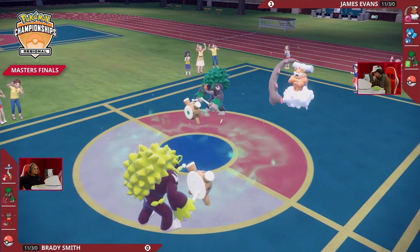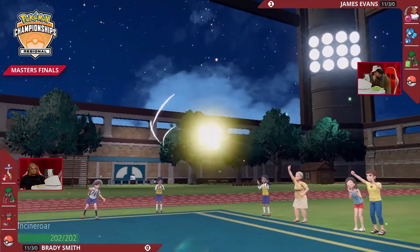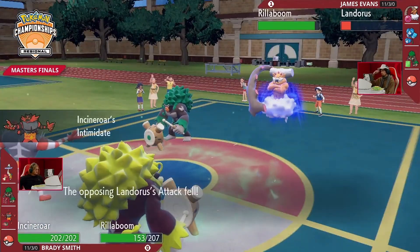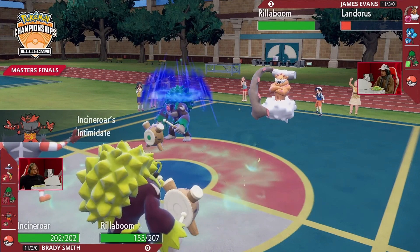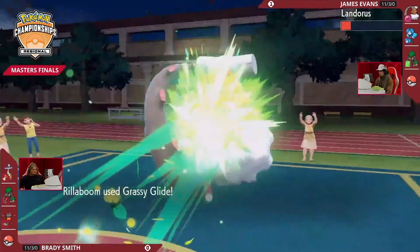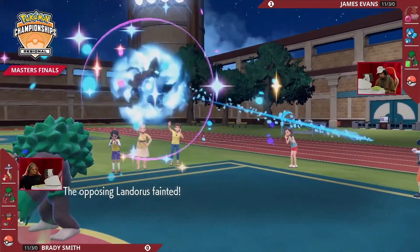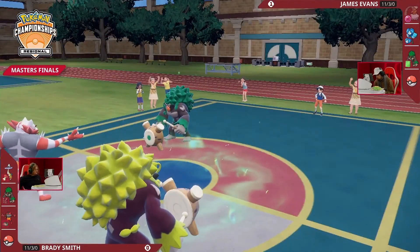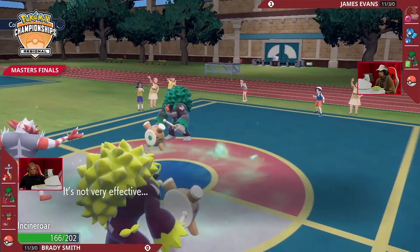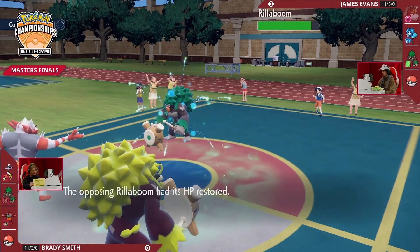Raging Bolt swapping out at such low health — you want to keep it for later, maybe bring Incineroar in for Fake Out pressure again or to start pressuring Rillaboom with Intimidate to drop its Attack by one stage. Grassy Glide into Landorus picks up the first KO of the match! Now if Rillaboom goes for an attack into what was Raging Bolt, it's going to be Incineroar — great switches from Brady, two turns in a row of not-very-effective hits due to swapping.